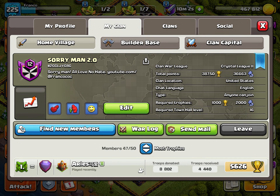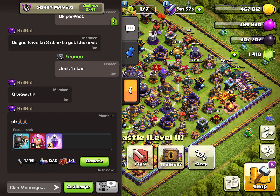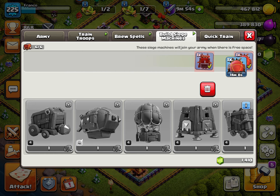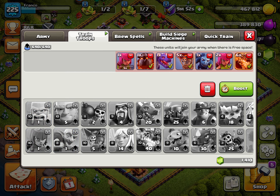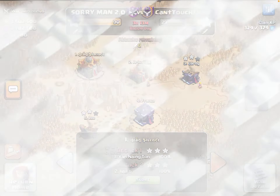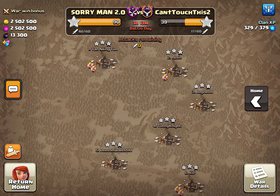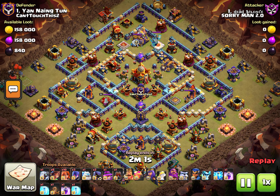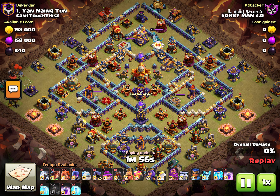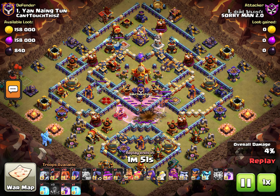Then we had another guy join — Dead Silence — and he joined with two accounts. One was a fully maxed Town Hall 16, the other was a Town Hall 16 but not fully maxed. That's who is our number one guy in the war right now. He did his attacks and everything, then left and said 'I'll be back.' Who really knows if he'll be back, but even if he doesn't, it's still good because it shows people with very good Town Hall 16 bases are still willing to join, which is what we need for Clan War Leagues.